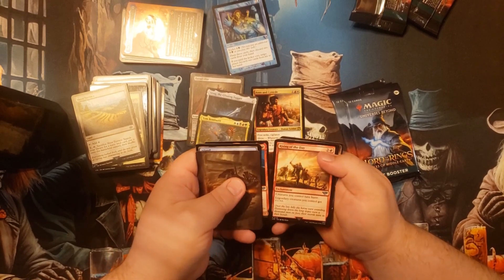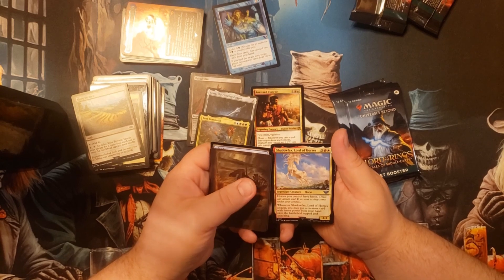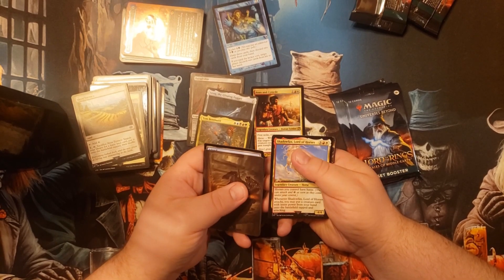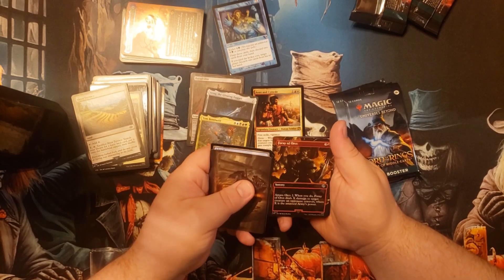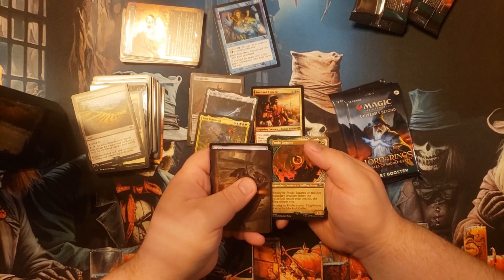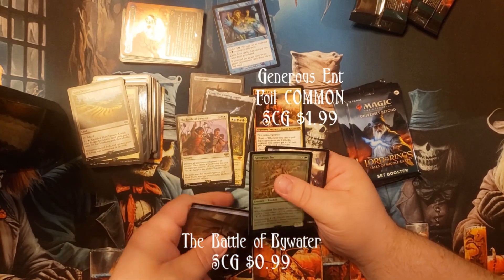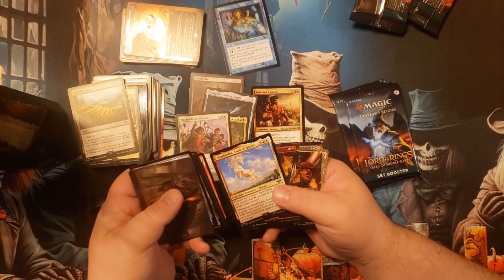Gimli Counter of Kills, Rising of the Day, Shadowfax — that's cool, I haven't gotten him yet. Lord of Horses, Horses in Control of Haste Attacks when you put a creature card with less power from your hand onto the battlefield tapped and attacking. Fauri of Orcs, Shire Sheriff, Frodo Baggins, the Battle of Bywater — I don't think that's worth anything. My favorite thing from that pack was Shadowfax. I'm telling you guys, I don't think this is going to make it.